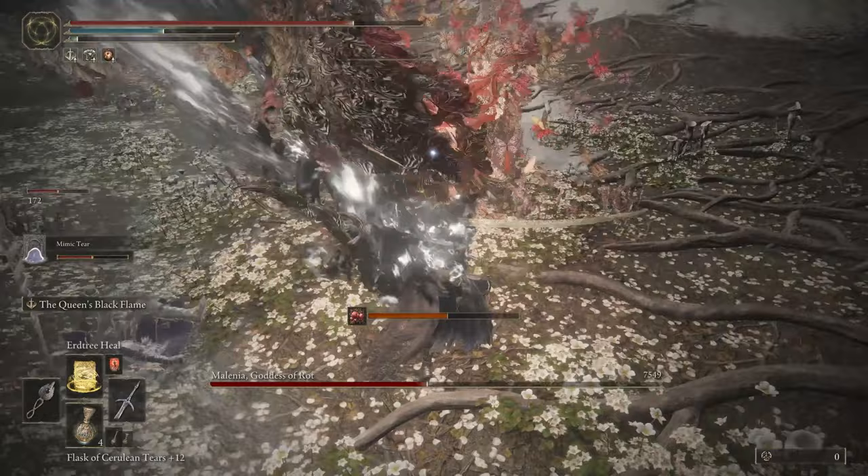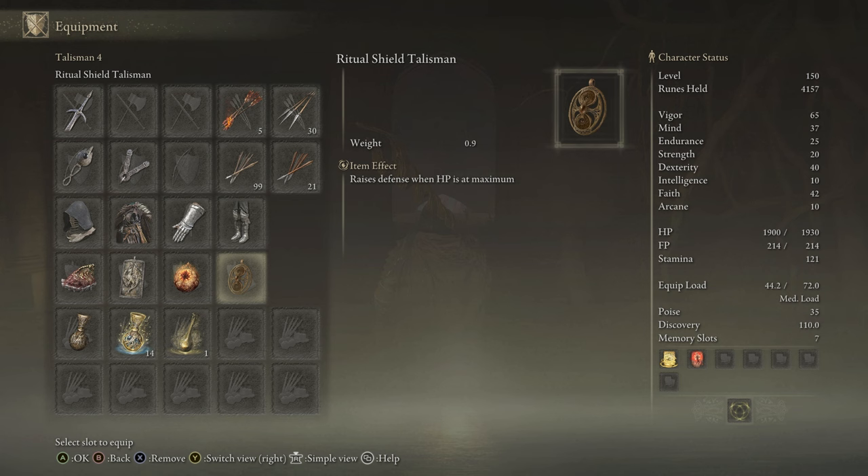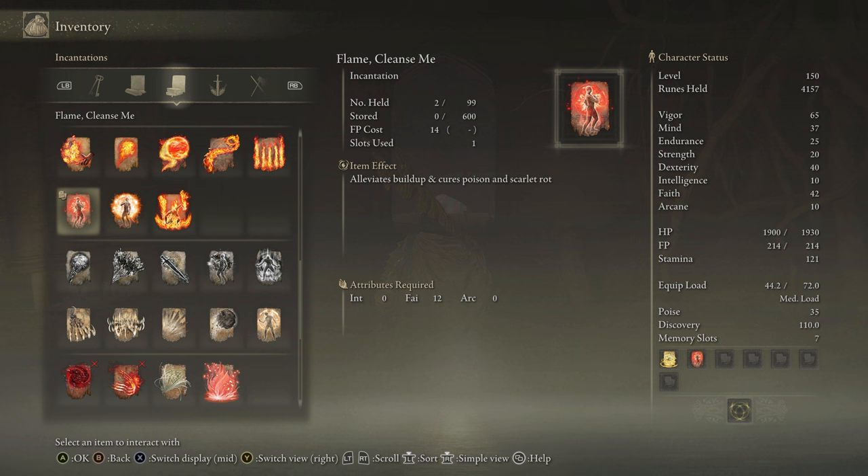That also goes for the recommended equipment. This includes the following talismans: Shard of Alexander, Dragon Crest Great Shield, Radagon's Soreseal, and Ritual Shield Talisman. You'll also want the Flames' Cleanse Me incantation to remove Scarlet Rot during the second phase of Melania's fight.